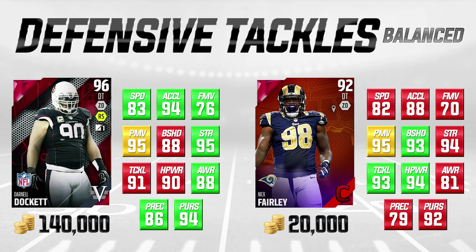On the left side of the screen we have a more expensive card - Seasoned Veterans Darnell Docket, 96 overall, a very very good card going for 140,000 coins. On the right side of your screen you're going to see a cheaper card, Nick Fairly Campus Hero, 92 overall, another good serviceable card. We're not necessarily saying the card on the right is better than the card on the left, but for the coin difference I think you could make the case that it's a better value.